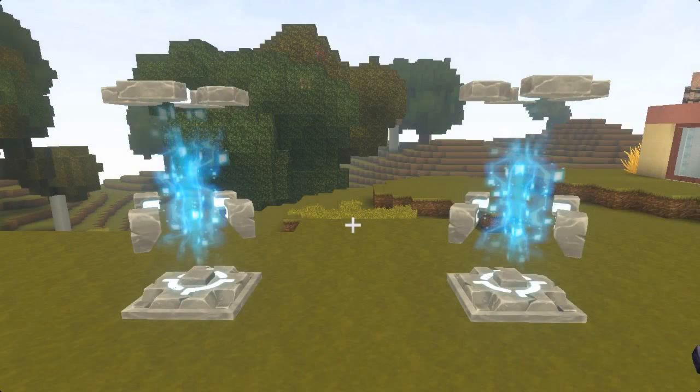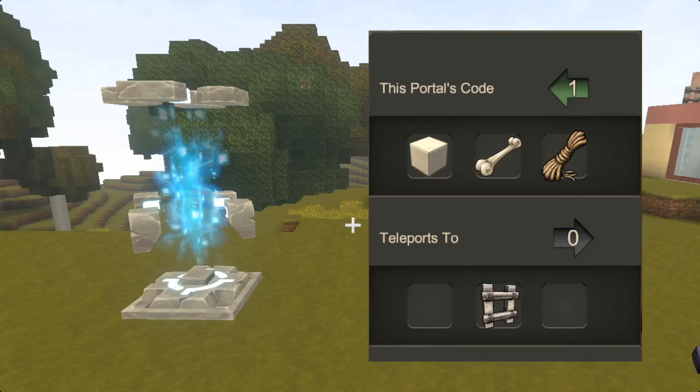If teleporters are still new to you, I've included links in the description to some helpful guides. When we place and then interact with a teleporter, we're shown its variables. A variable is a specific piece of information that can change. Names and passwords, for example, are variables.